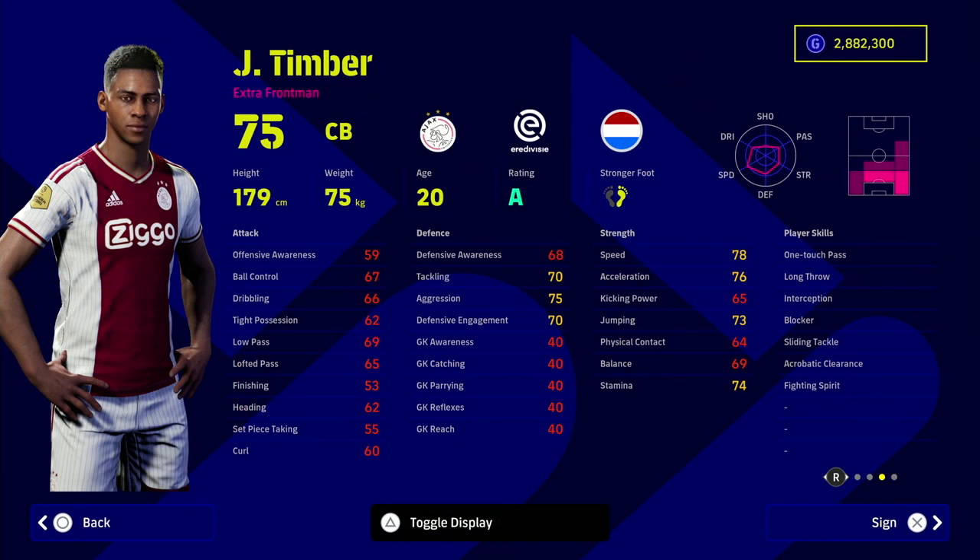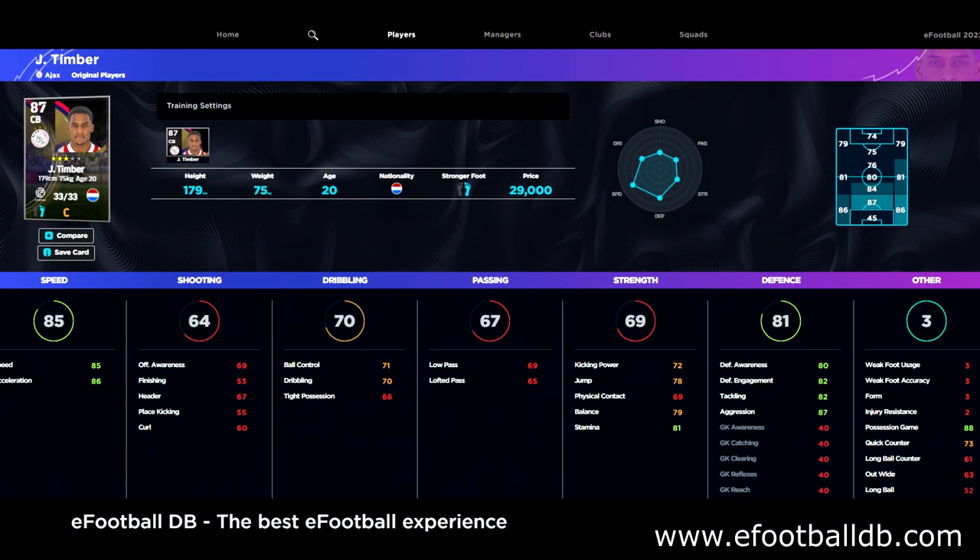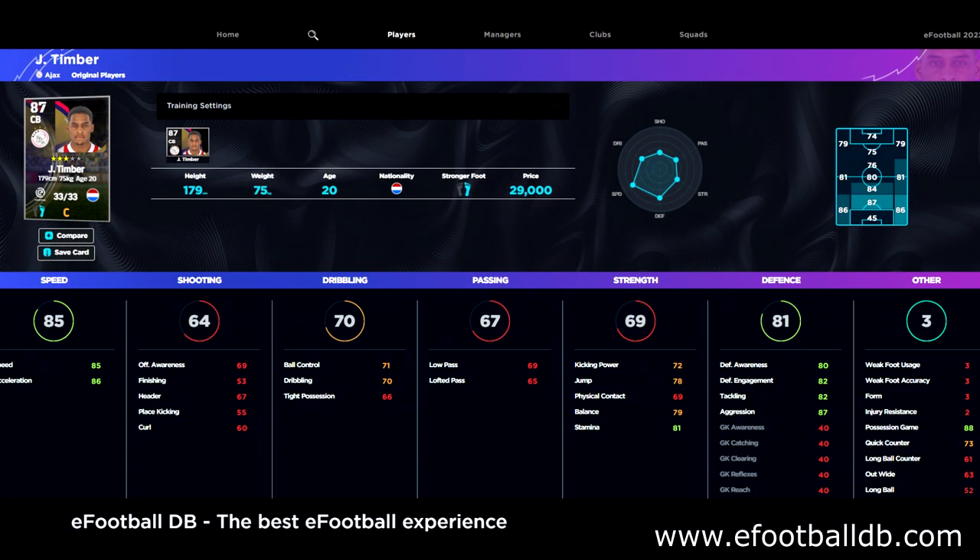Next up, Timber — a man that needs no introduction. He's an unreal player, still a beast, though maybe not quite as dominant as when eFootball 22 first launched simply because there are now a lot of overpowered center backs in the game. But for 29,000 GP you cannot go wrong. He won't ever let you down. He can play right back, left back, and even DMF. He has 80 defensive awareness.